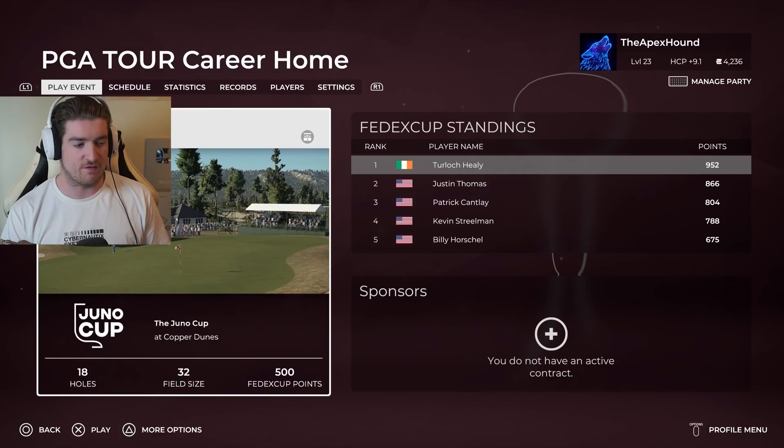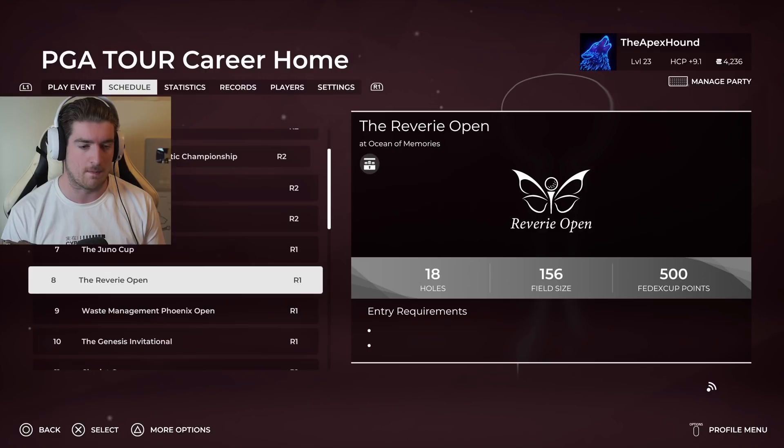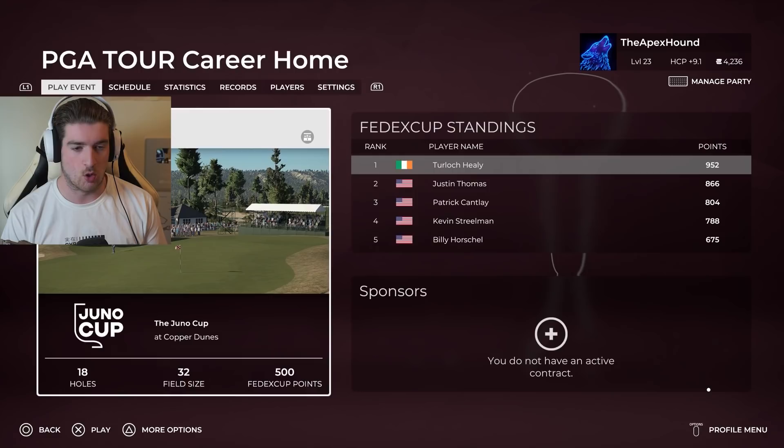Welcome back to PGA Tour 2K21. Today we're doing a one round event at the Juno Cup with a field size of 32 - it's just for players that have won. We'll be doing the Juno Cup in this part, then going back to two rounds for the Reaver Reopen, Waste Management, Genesis Invitational, and more real events coming up very soon.